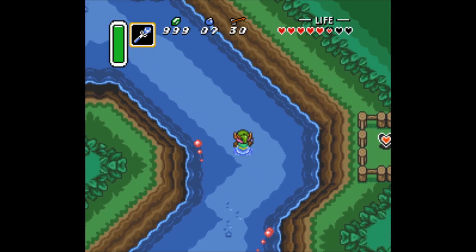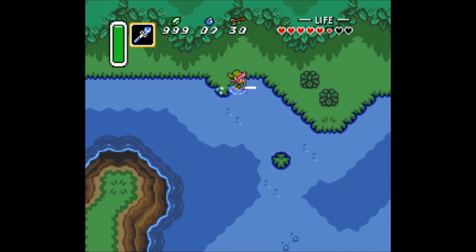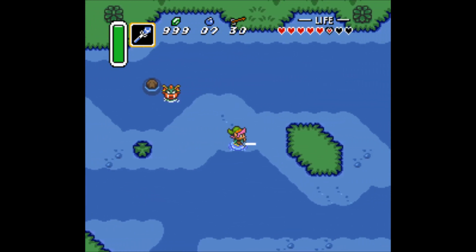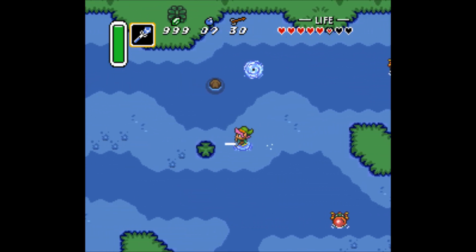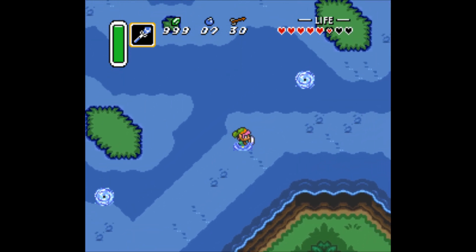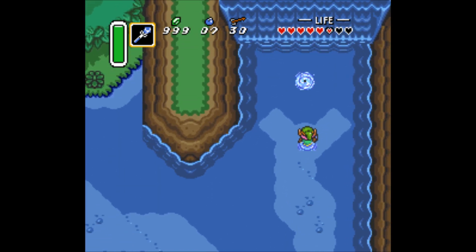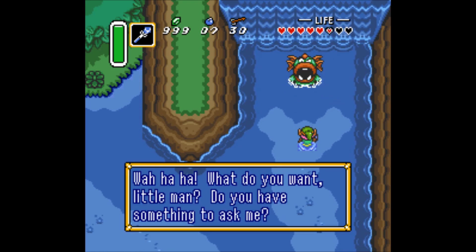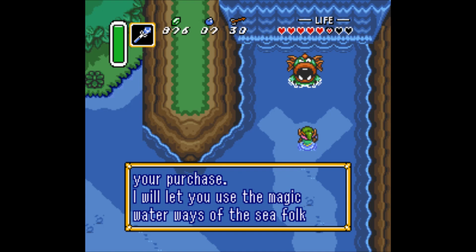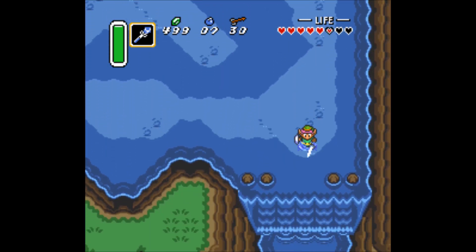We're gonna follow this path, and then I think I take the middle path. There we go. And then — a big Zora! Big friendly Zora. The flippers! 500 rupees! Seafolk. Now I can swim!